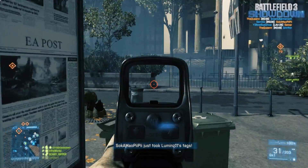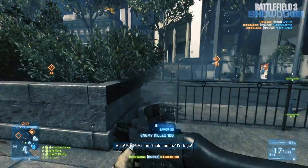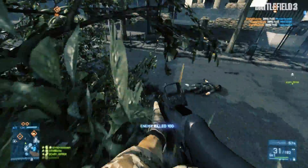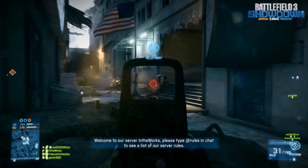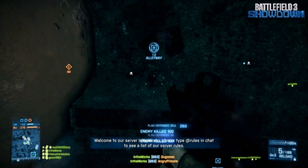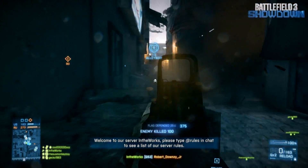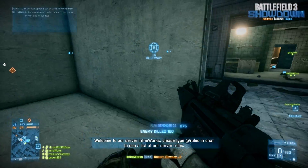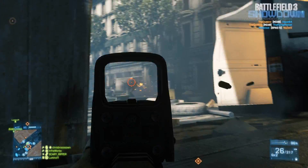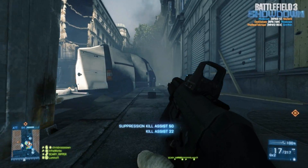To me, the SG553 definitely gets the edge. Even though it shoots 50 rounds per minute slower, it seems easier to stay on target and is a little more versatile — it can get the job done in close quarters. Being an engineer weapon, it has better hip fire than some assault rifles. You'll get outsprayed by an AEK or F2000, but for an engineer choice it's pretty solid. Getting those bullets on target and never missing is a sizable advantage if you consider yourself an accurate player.